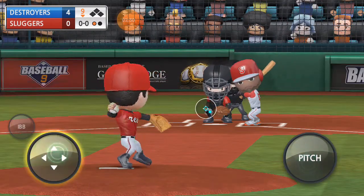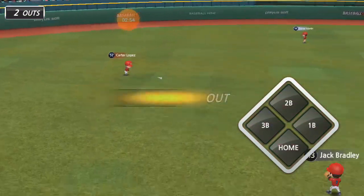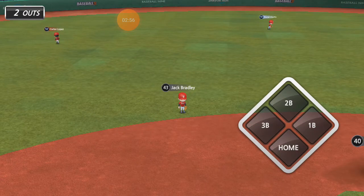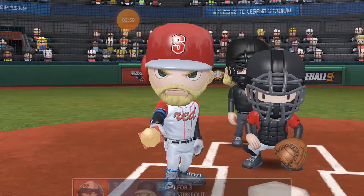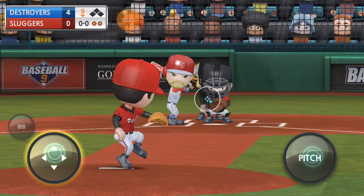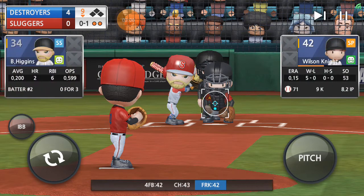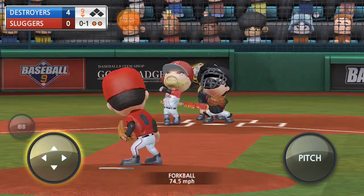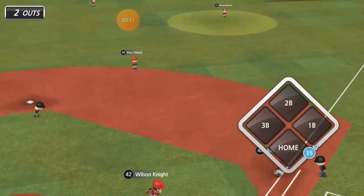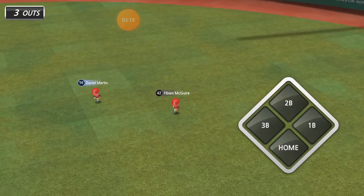Here is Ramirez, 1-for-3. Is that one up? And it's caught by Carter Lopez. We are down to the final out. Higgins is up to bat, 0-for-3. Takes a strike. It's that one up, and that will be the game.